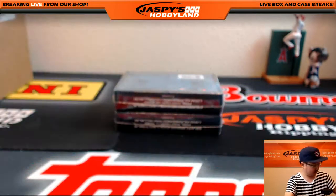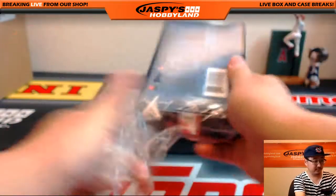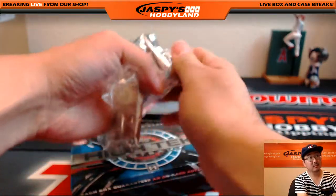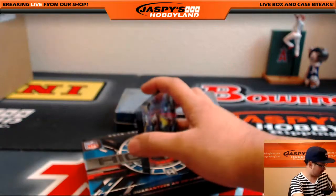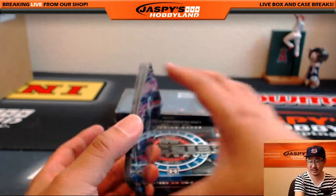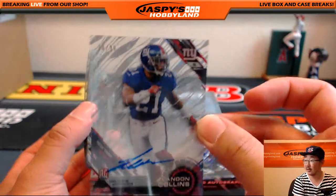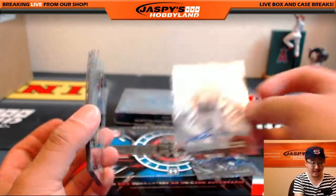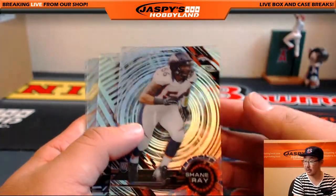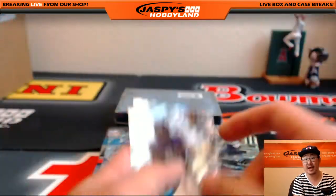Two more boxes to go — random division break number two. Good luck everyone. Aaron Rodgers purple parallel, Trey Mason, and Landon Collins — another one for the NFC East, 30 out of 99. This goes out to John. Jameson Crowder, Shane Ray, short print Trey Mason, Max Williams, and Dan the Man Marino.